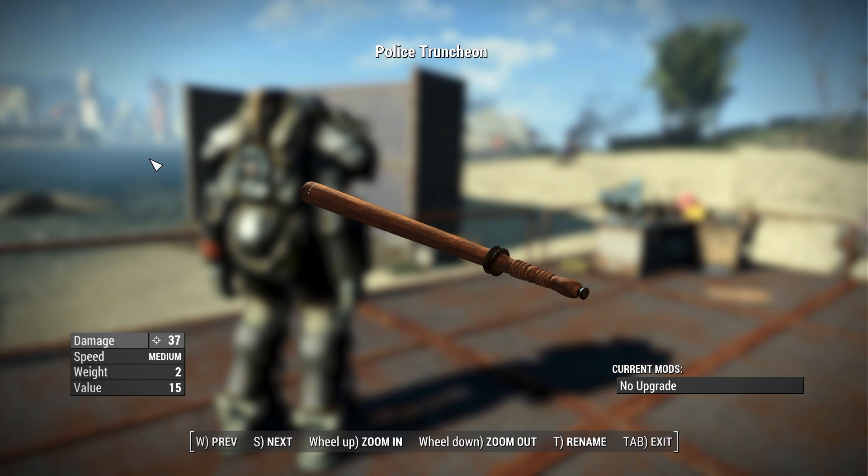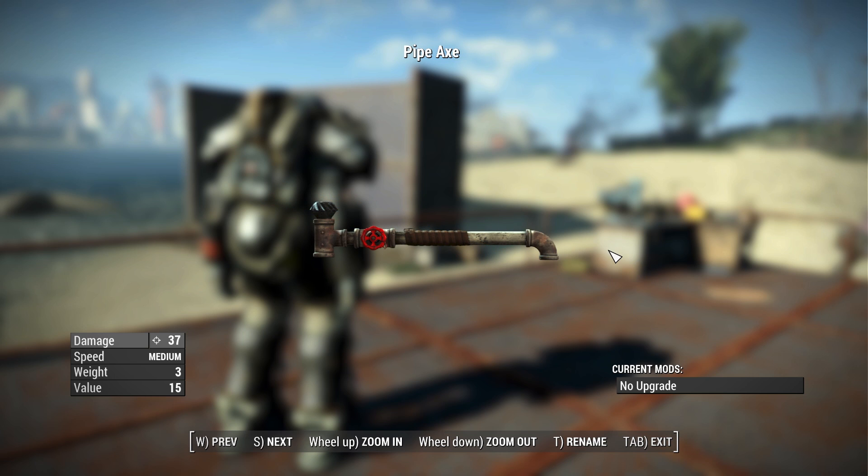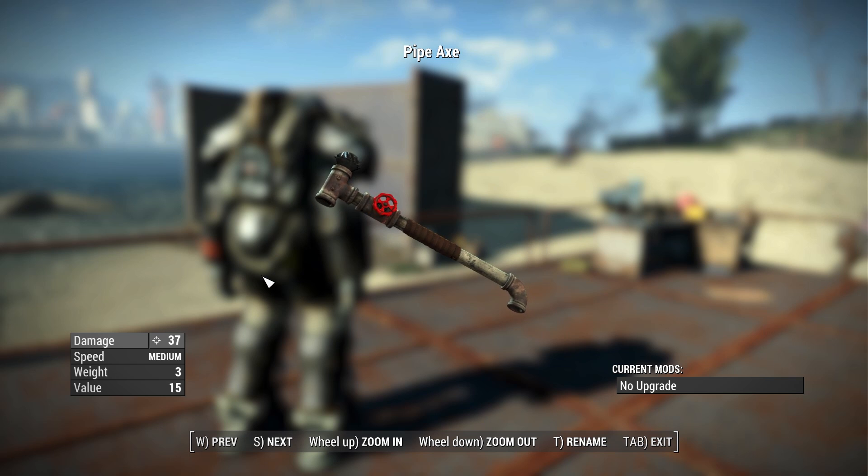For the two melee weapons: the police truncheon has a base damage of 37, a swing speed of medium, a weight of 2 pounds, and a value of 15 caps. The pipe axe has a base damage of 37, swing speed of medium, weight of 3 pounds, and a value of 15 caps. It's a pretty interesting name calling it a pipe axe, as it doesn't look like an axe at all but looks quite like a pipe — so I assume there will be axe modifications at the weapons workbench.